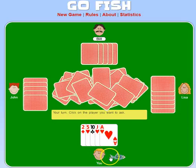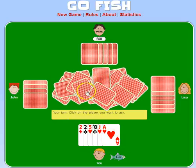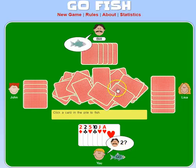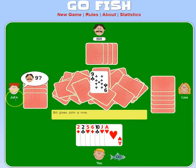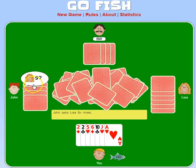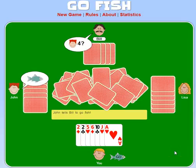Now it's my turn. So I ask John: do you have a two? John's either going to give me a two or say Go Fish, and then I have to pick a card from the center. I've asked John for a two, now I'm going to ask Bill: do you have a two? Bill tells me to Go Fish, so I pick a card. If I pick a two, I get to go again. Now it's John's turn. He says: Bill, do you have a nine? He gave it to him. Lisa, do you have a nine? She says Go Fish, so he has to pick up a card.